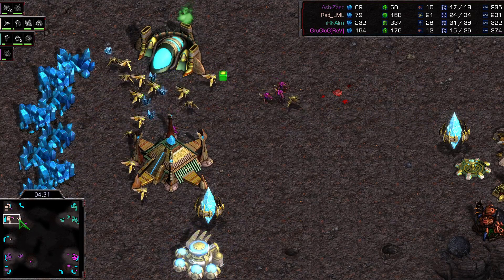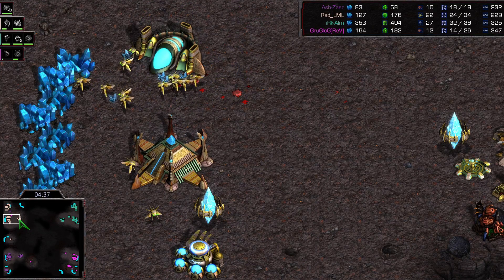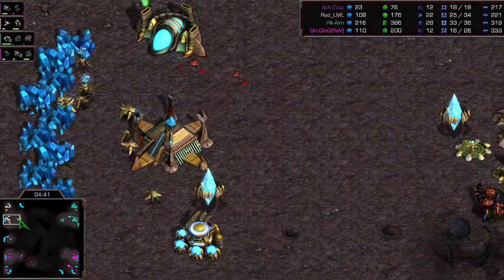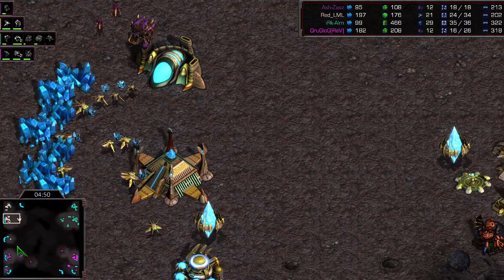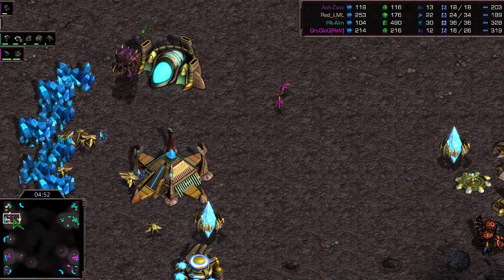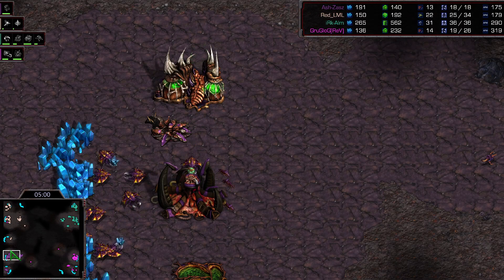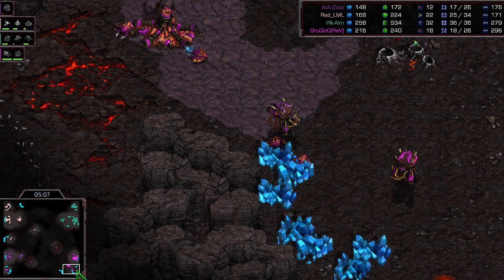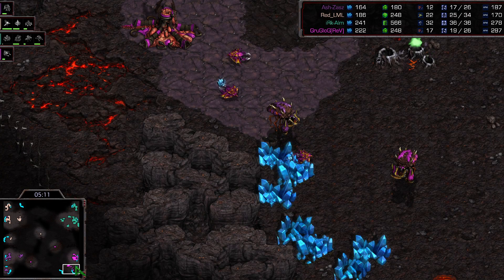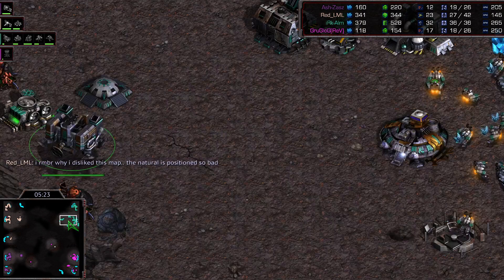Not looking good for Protoss. They seem to get attacked and attacked and just don't have anything built up enough yet. Terran is just taking the time to build up. Two players have been harassed so far. It's definitely interesting to see the supply difference between the different players — you have 36-36 all the way down to 18.